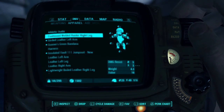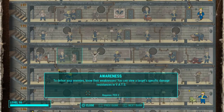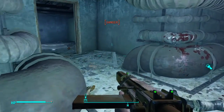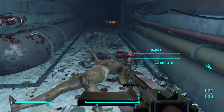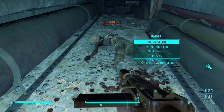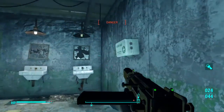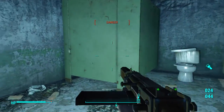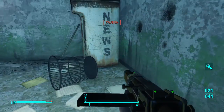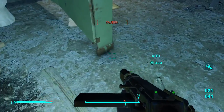I can't remember if I got the Awareness perk, but that perk is a lifesaver. When I look in VATS at enemies it tells me what level they are and what they're weak against, so I'll know from the get-go of any gunfight whether I'm going to win or lose.